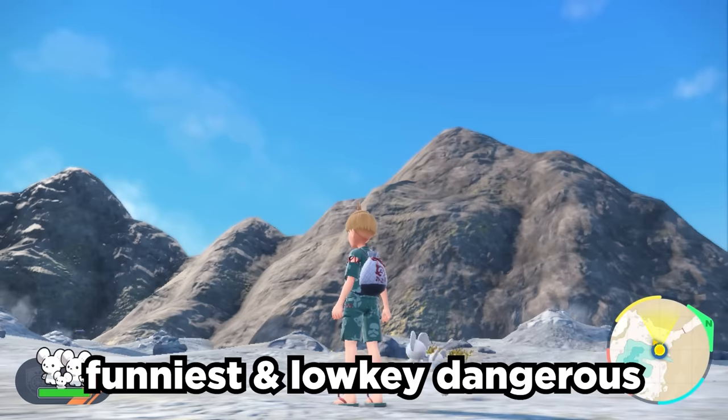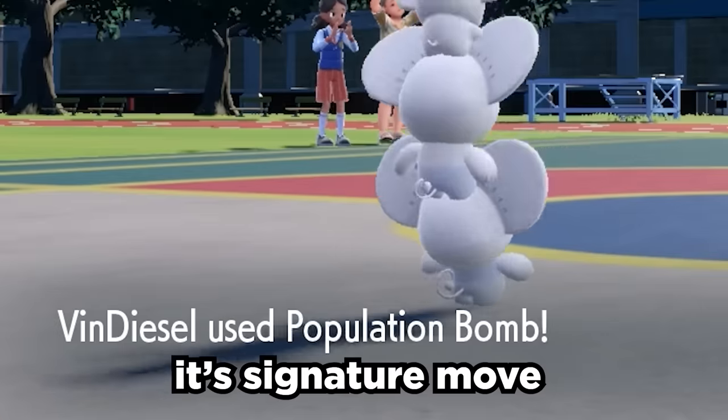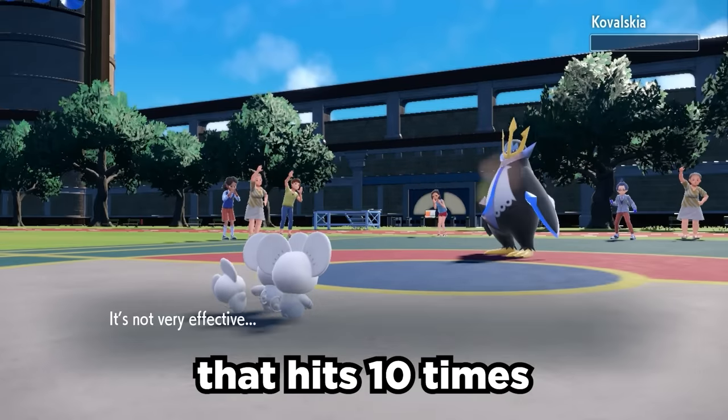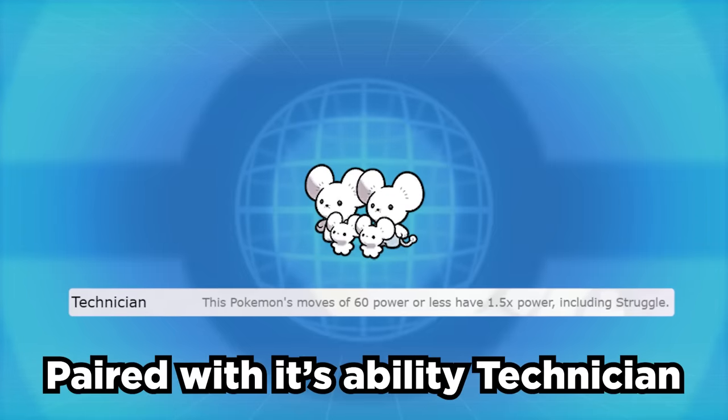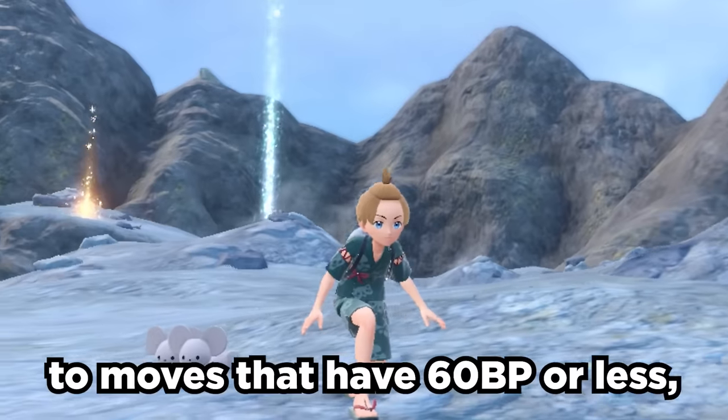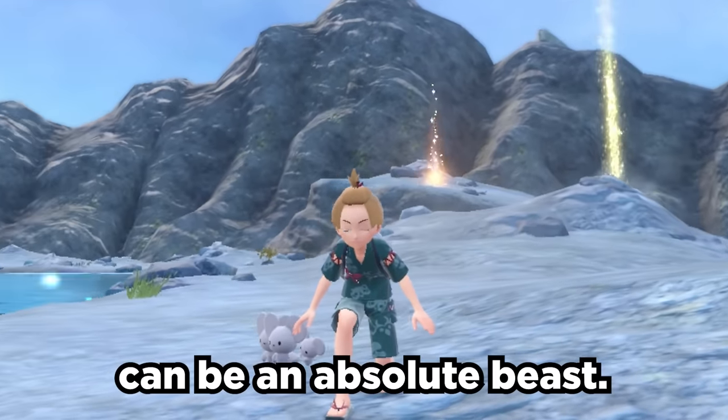Maushold is one of the funniest and low-key dangerous Pokemon given to us in Gen 9. Its signature move, Population Bomb, is a 20 base power normal move that hits 10 times. Paired with its ability, Technician, which gives it a 1.5 times boost to moves that have 60 base power or less, this little mouse family can be an absolute beast.